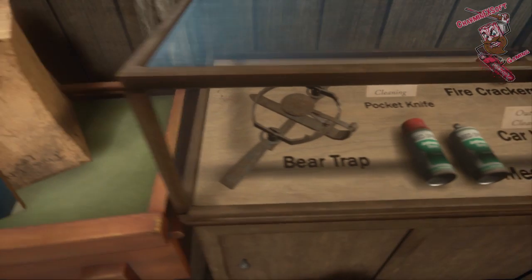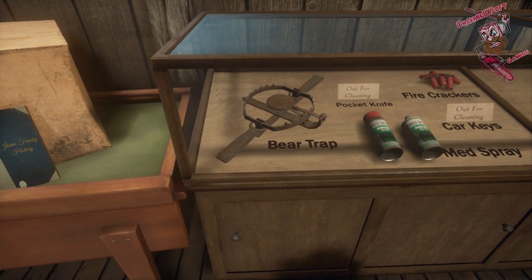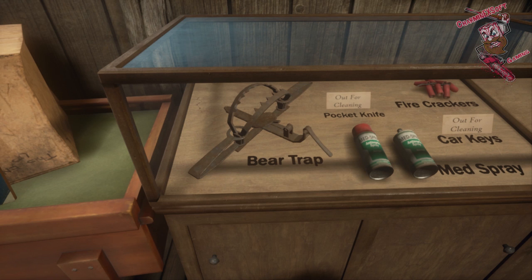The Bear Trap — you guys that love the 2009 reboot of Friday the 13th will be happy to hear that I believe this Bear Trap is from that particular movie in the beginning scene. You can push a button and see it clamp down, and push another button to reset it. I do think it is from the beginning scene of the 2009 reboot of Friday the 13th, as I can't think of a Bear Trap in any other location.